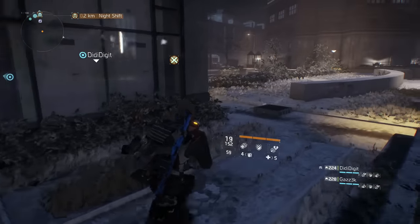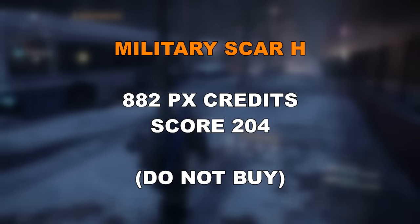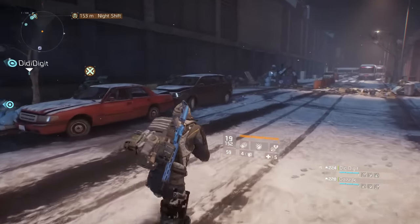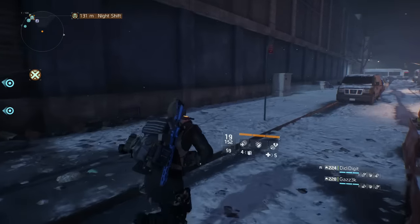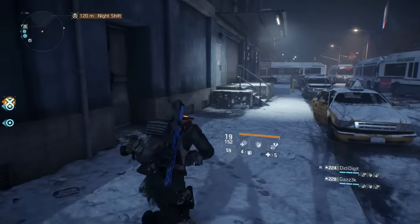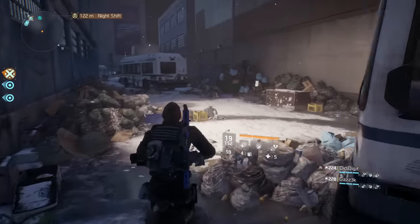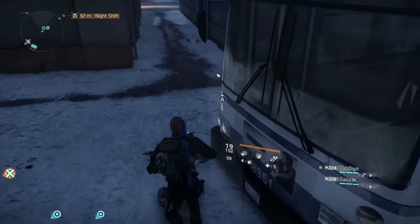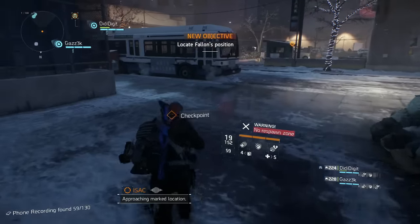Next in the Base of Operations is the Military SCAR-H, costing 882 Phoenix Credits with a gear score of 204. This is a very poor marksman rifle — don't buy it, don't waste your Phoenix Credits on it. You'd be far better off with a SOCOM, a First Wave M1A, a Custom M44 sold recently in the Dark Zone, or simply farming better weapons there.